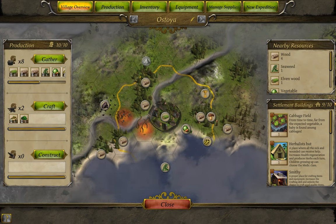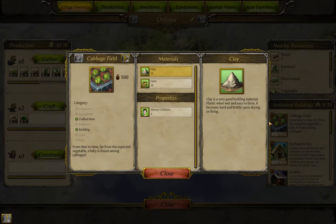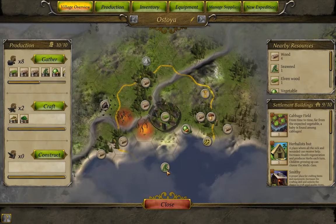You can only build 10 total buildings. Since I have Realism on, I'm not allowed duplicates — though unless you have a specific strategy in mind, that isn't too big a penalty. I can right-click any building to see the bonus it's currently providing to the town. If I want to take down a building — either to make room for a different one or to rebuild it with improved materials — I can click the small X in the corner.